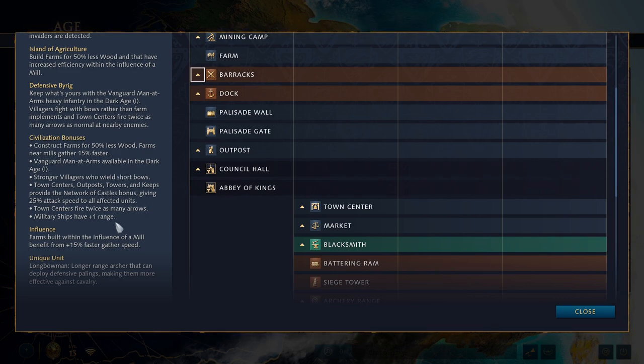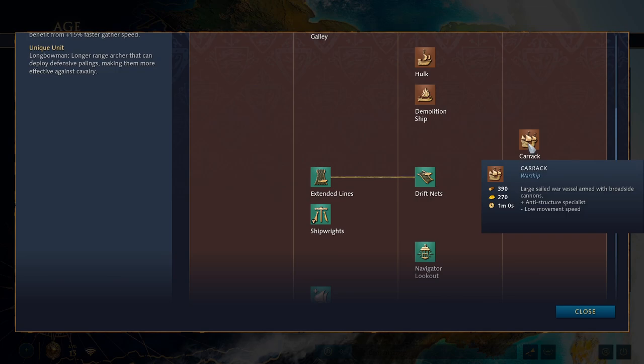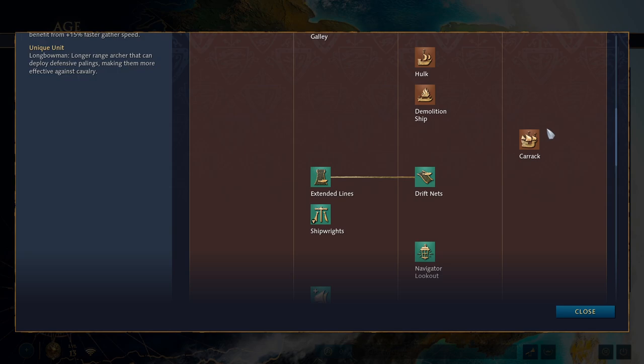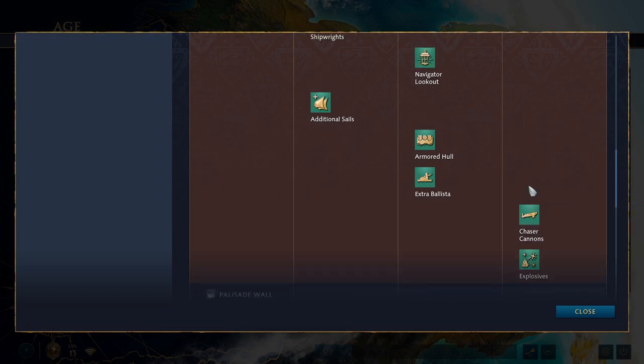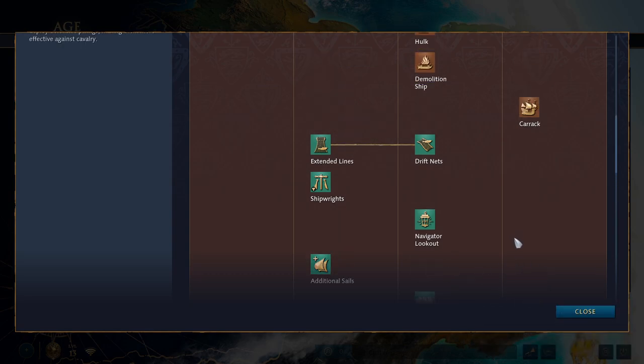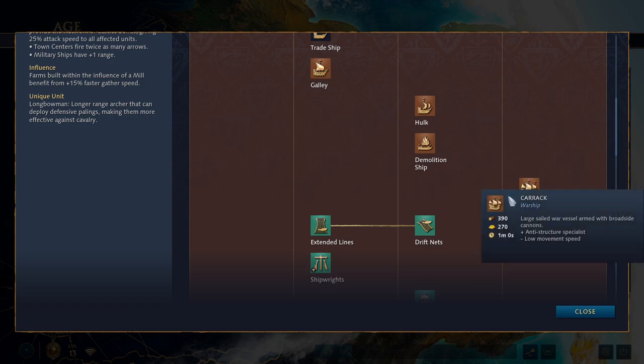Every civ in the game has one very specific naval bonus, and for the English they have military ships with plus one range. Your ships are able to attack from one tile further away, so you get the first shot in naval fights with your galleys and hulks. Ships are really clunky and almost impossible to micro in AoE4, but getting that first attack is quite helpful. Also, the Karak is the equivalent of the AoE2 Cannon Galleon, and normally they have the same range as enemy keeps. There's a tech called Chaser Cannons that does the same thing as the English bonus — gives warships plus one range. The English get that without spending 300 food and 700 gold on that upgrade.